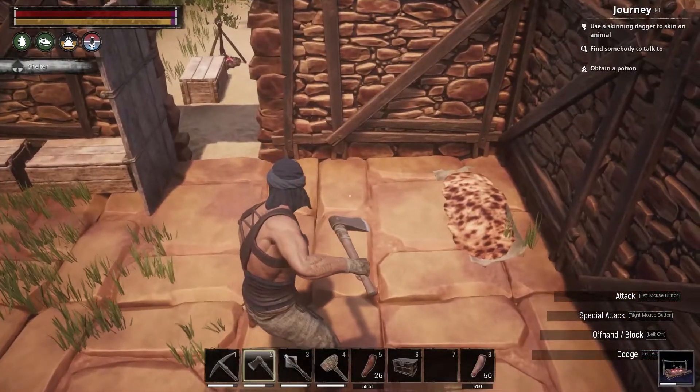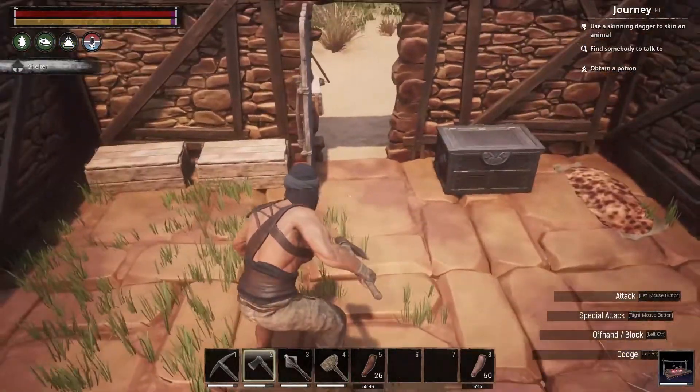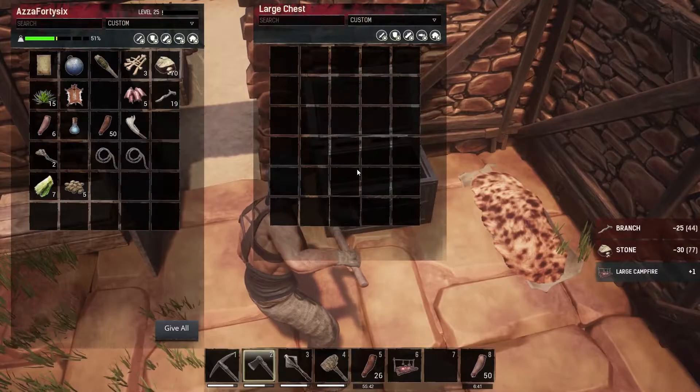Right next to our bed seems like a good spot — good a spot as any. This chest definitely looks nicer than the other one. Like, that's a piece of crap — wood shack — and that's just, like, upgraded. Wow.